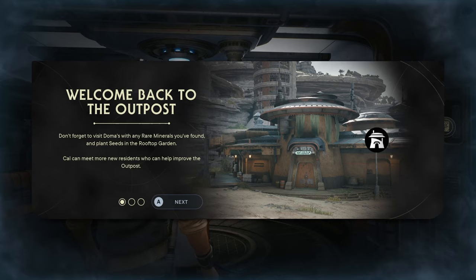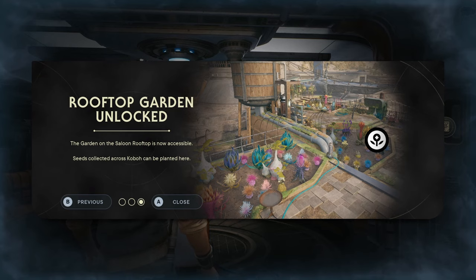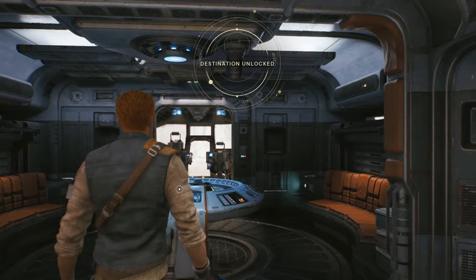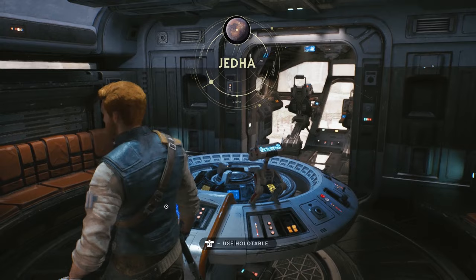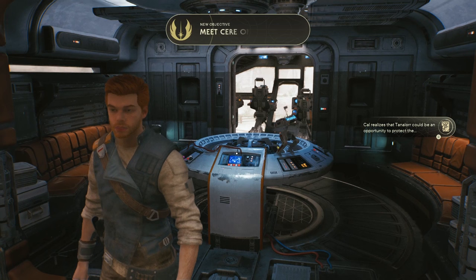Welcome back to the outpost. Don't forget to visit Domas with any rare minerals you found, and plant seeds in the rooftop garden. Meet more new residents who can help improve the outpost. The Z-shop on the upper floor of Pylune's Saloon is now accessible. High Republic data disks can be found across the galaxy. The garden on the saloon rooftop is now accessible — seeds collected can be planted there. So is that the end of that mission? Yes — objective complete: Check on the Mantis. There you go — now you know how to do it.